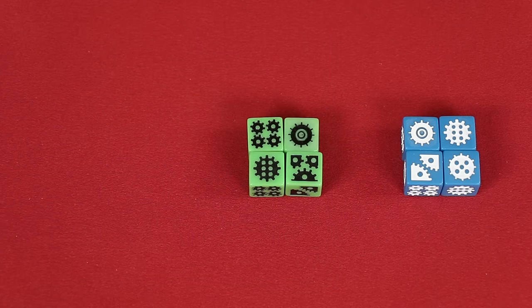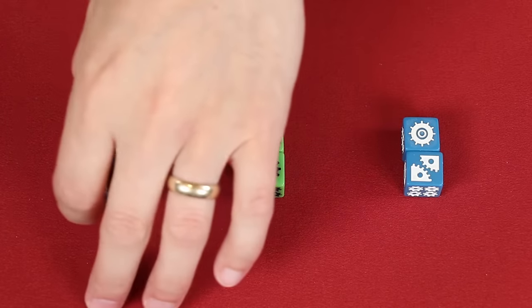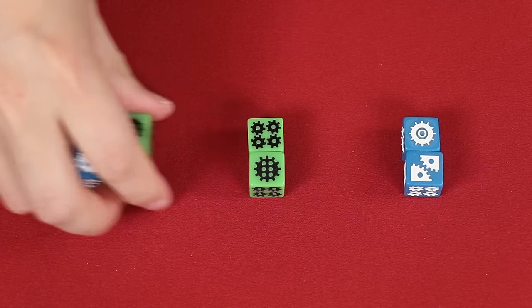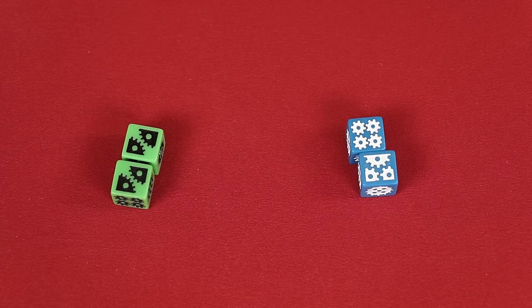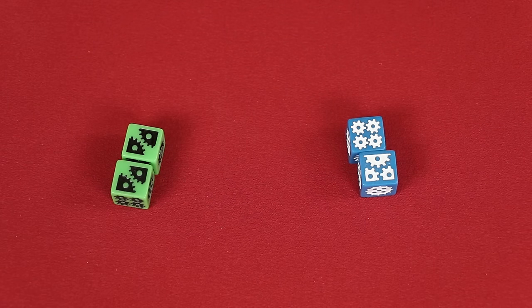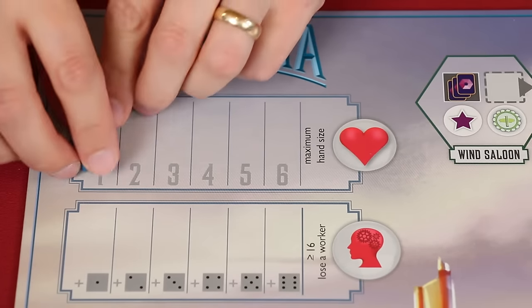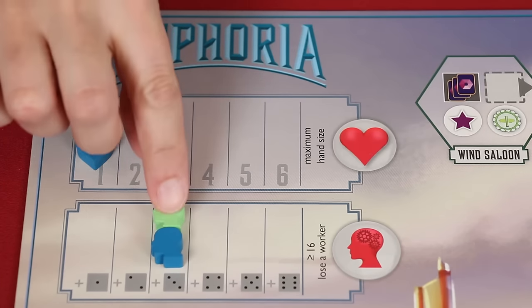Each player chooses a color and takes the four matching dice. Dice are your workers and you'll start with two, putting the others into a common pool that you can recruit from later during the game. All dice of colors not chosen by players can be left in the box. Each player rolls their starting dice and you always keep the dice on the sides that you've rolled, as this represents the knowledge of those workers. The higher values represent a more intelligent worker — if they get too smart they may realize the bleakness of their existence and run away. The player with the highest combined worker dice knowledge will be the first player; if there's a tie it goes to the oldest player. Players then collect a heart-shaped morale token placed on the one space of the morale track and a head-shaped knowledge token for the plus three space of the knowledge track.